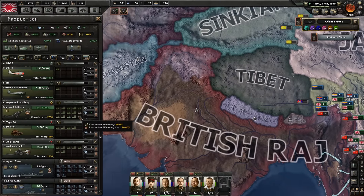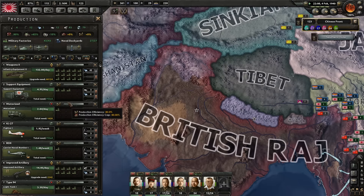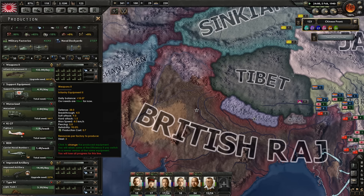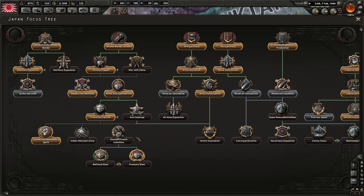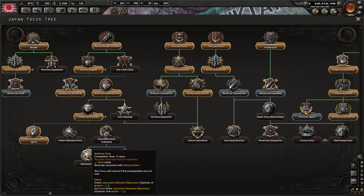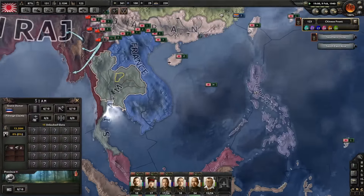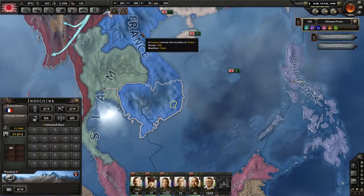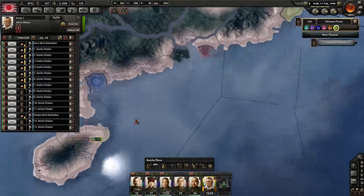We still need a hell of a lot of artillery, a lot of motorized as well, and still a hell of a lot of infantry equipment because there's just none available at all. After that we can befriend Siam — I think we will befriend them.